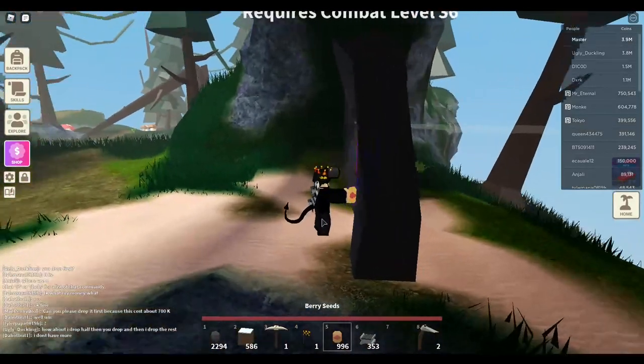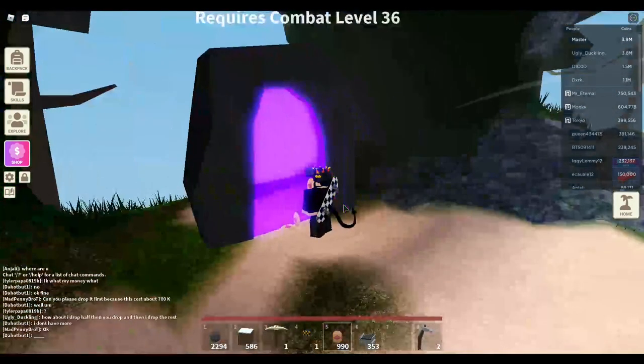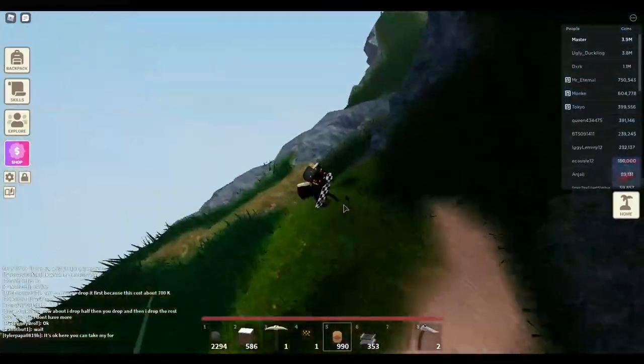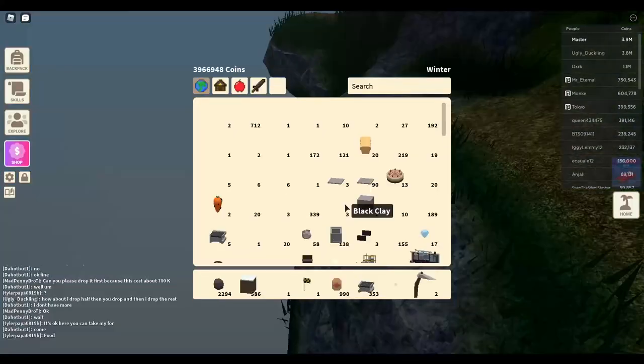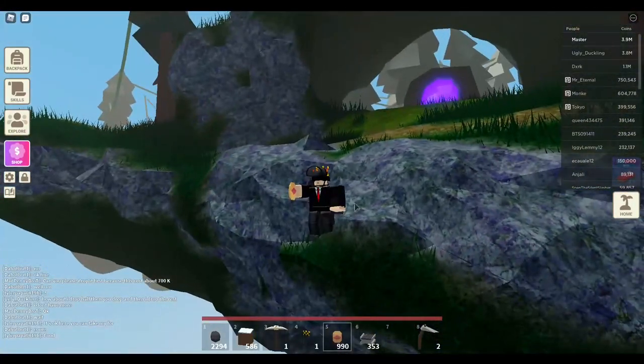You can go down to the desert island and you're gonna drop a berry seed right in front of it. Then go over to the edge and drop the exact same amount of berry seeds that you dropped up by the portal.